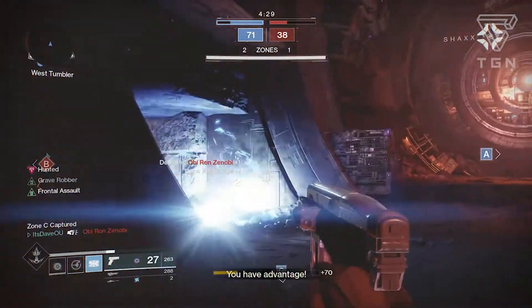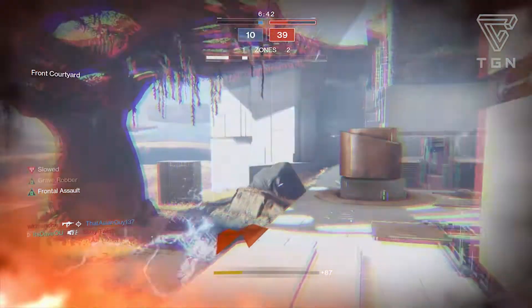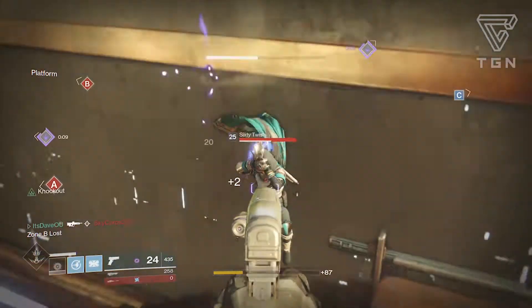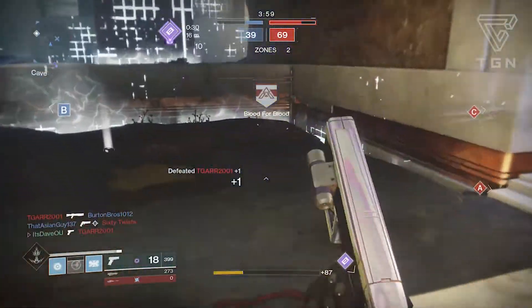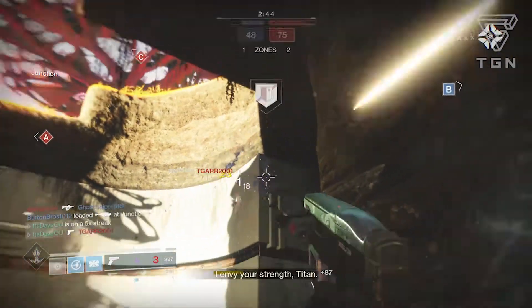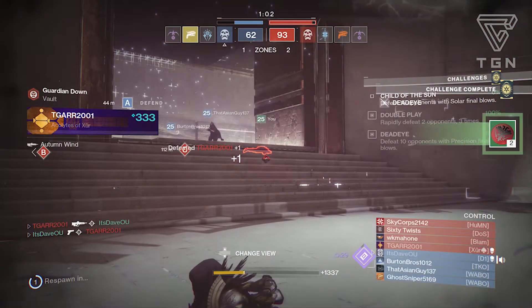Let's go over the perks. It comes with Omolon Adaptive Frame, Well Rounded, Reliable — fires a three-round burst. You have two sight options: Target SAS, which slightly increases range, slightly decreases stability and handling speed; and Tactic SAS, which slightly increases range. Then you have High Caliber Rounds, which staggers the target farther and slightly increases range; Flirt Magwell, which greatly increases reload speed and slightly increases stability; and finally the trait perk Grave Robber — melee kills reload a portion of the magazine.